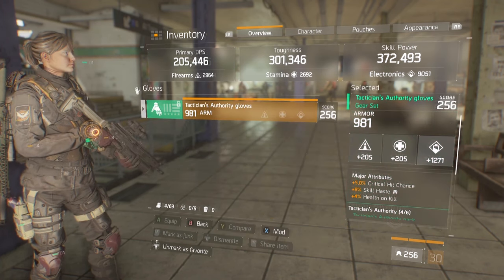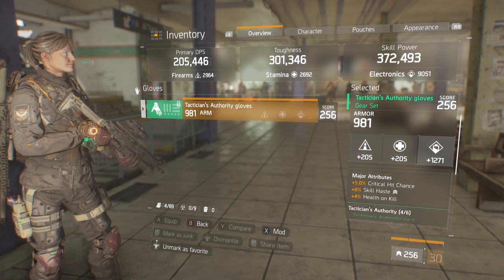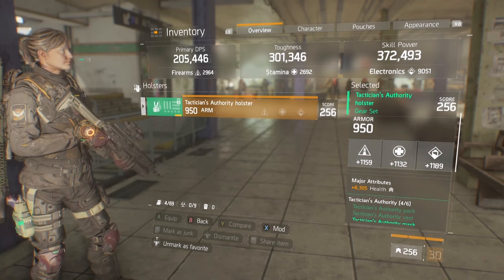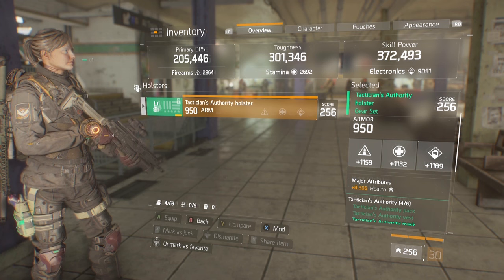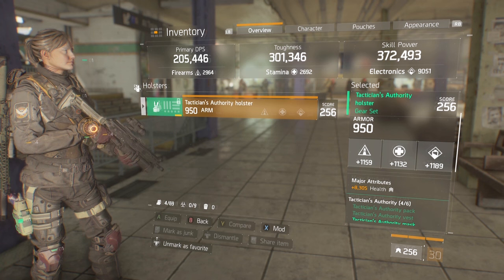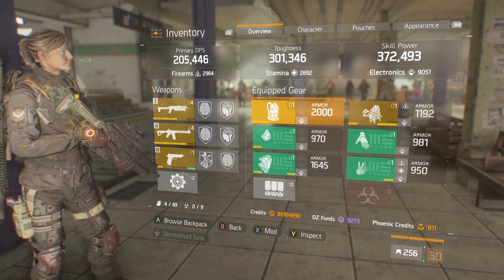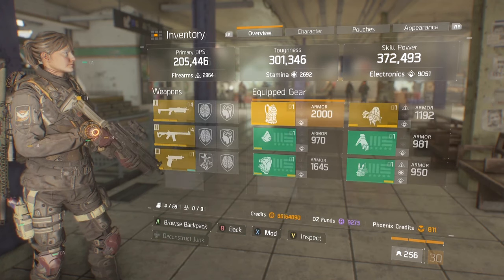The reason I need that firearms mod is for my talents and my weapons. The gloves have major attributes of perfect critical hit chance, skill haste, and health on kill. We're going with critical hit chance because we will be using a submachine gun. For the holster, this is one of the compromises I had to make — the roll is awful with firearms, stamina, and electronics, but it works for what we've got. Since I've been trying for eight days to get a better one and it just wasn't happening, we're going to have to go with this, with another attribute for health.